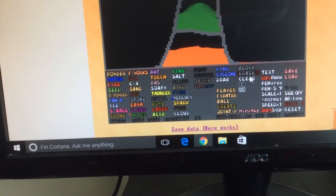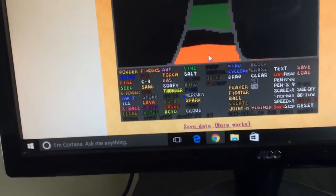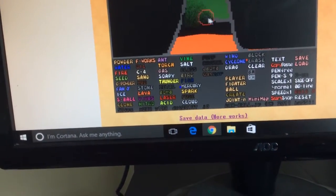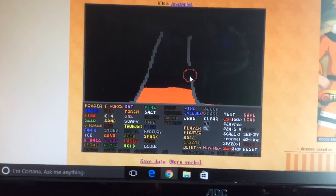And then last, erase all the blocks by using erase. That's how you make a volcano. Hope you enjoyed this video and have fun. Peace out.